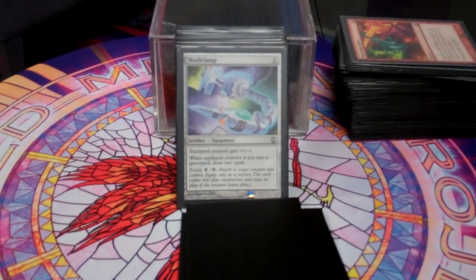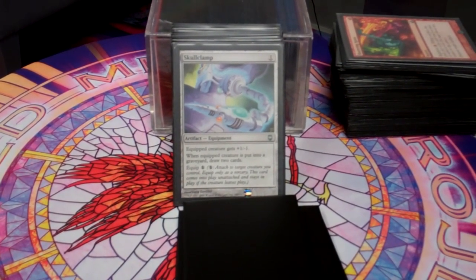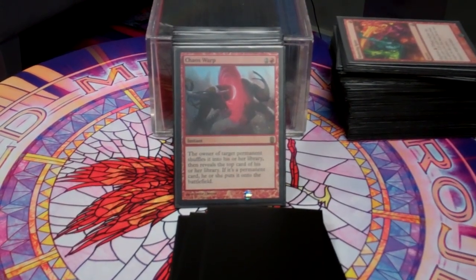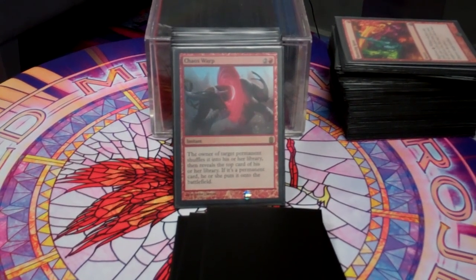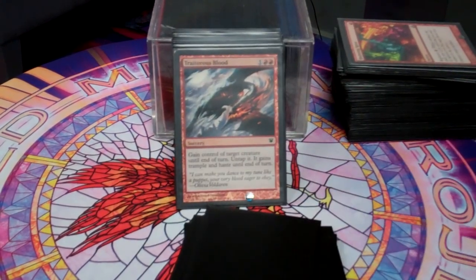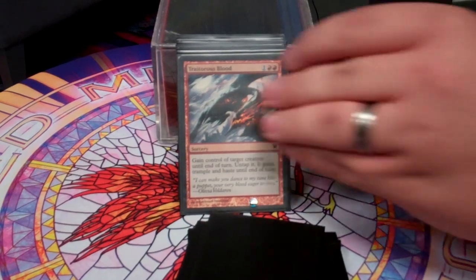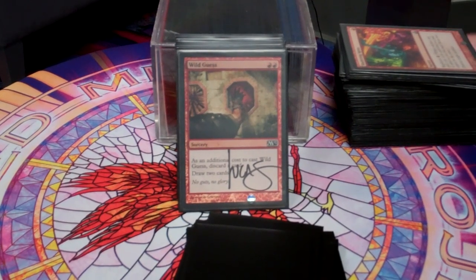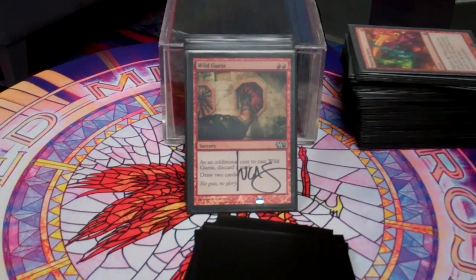Skullclamp — I run Squee, Goblin Nabob in this, so Skullclamp, Squee, and Goblin Nabob are a fantastic draw engine in red. Chaos Warp gets rid of everything — it's like the best red removal spell. Sure, they get a permanent, but that's a small price to pay to shuffle in their general or something really powerful. Treachery — taking control of something — can sometimes help me win the game right then. Wild Guess — because of all the repetition in this deck, I don't mind discarding cards to draw cards; discarding a card I know I might see another version of later is just fine.